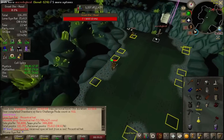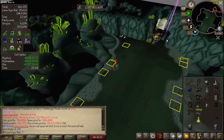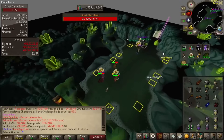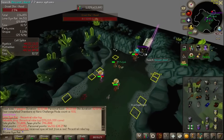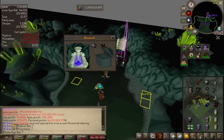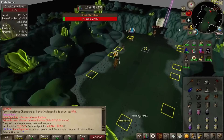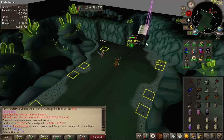Greetings gamers and welcome to episode 115 of the Collectional Detention series. In the last episode we did 200 chambers and we got a bunch of purples, a bunch of money, and got our way up to 800 kill count. In this episode we'll be going for the Scurrius boss pet and also helping out our friend Browntree getting the Zuck Helm.